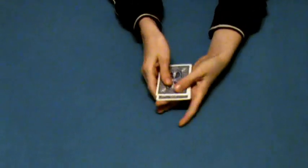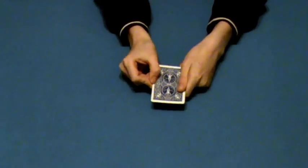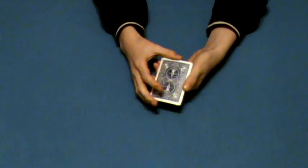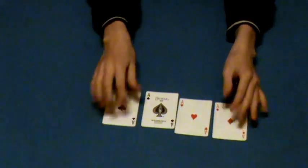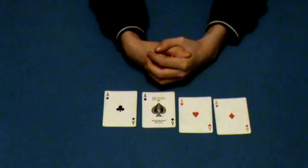Now over here I have four cards. And I ask people which cards are here. They all say you've got four kings. I say well you're obviously wrong, because there are actually four aces. And that's my trick for contest number one.